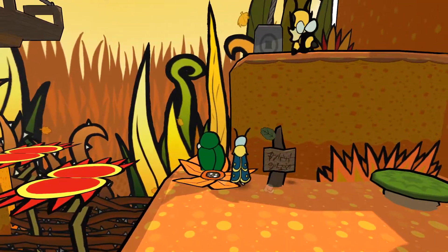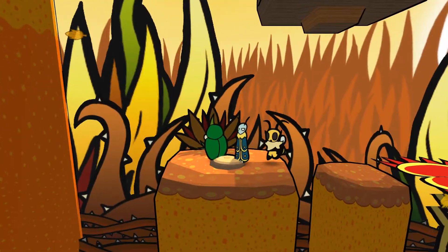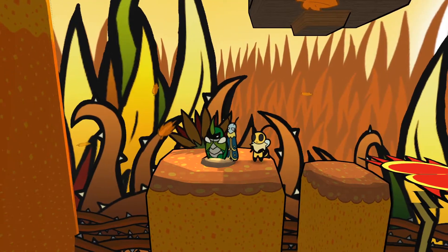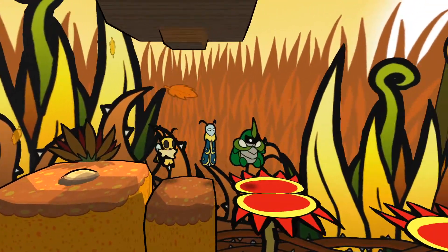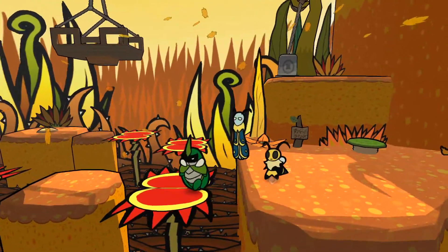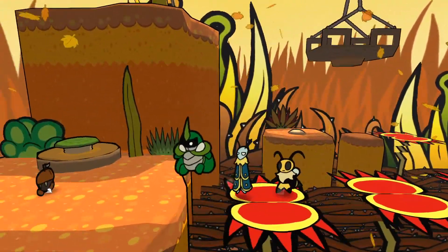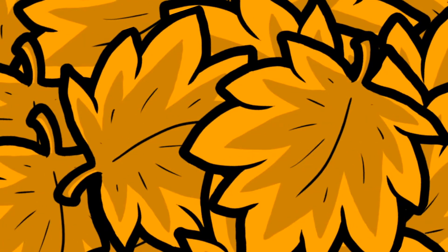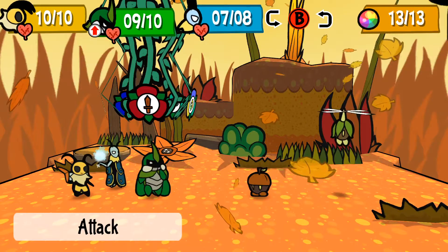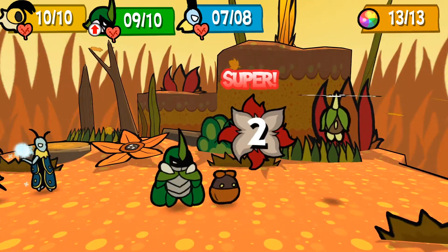It looks like there's something on the mound over there — that'll come in handy later. I have no idea — this is a weird puzzle. It has to be down this path, something will happen. There's gonna be two enemies — because we already fought like the one enemy.